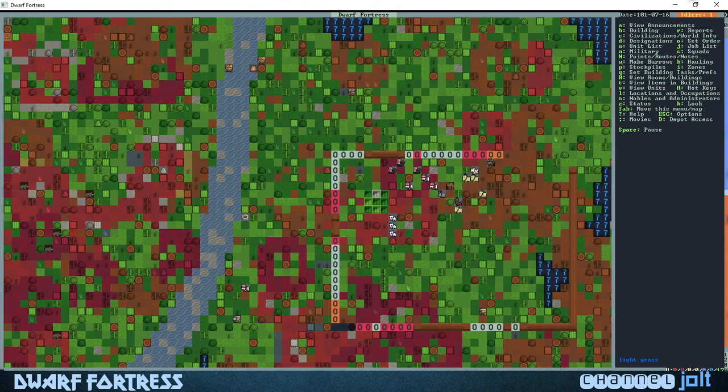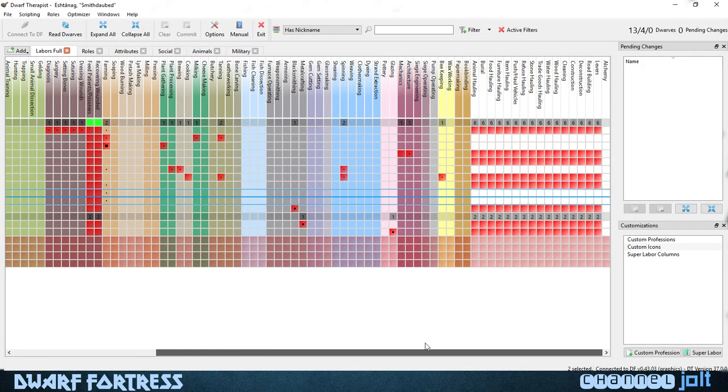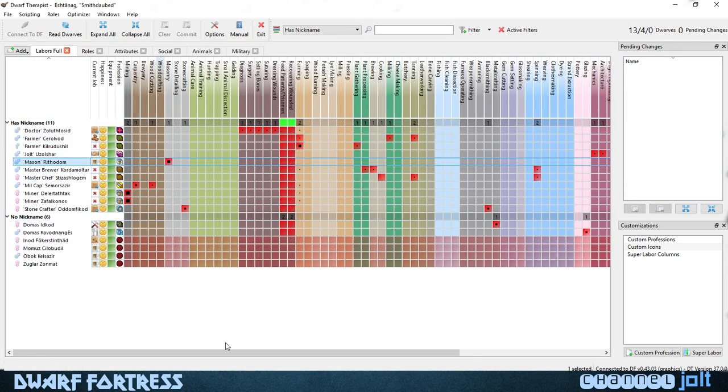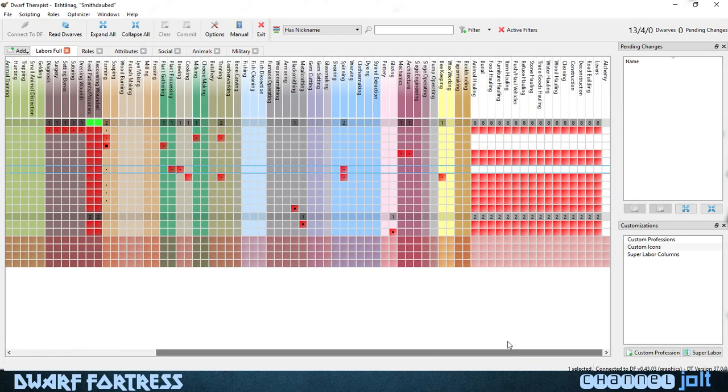I'm going to go and turn on hauling for our miners again because it looks like they don't have anything else to do. I have both of them highlighted, that's why I'm doing all their boxes — apply the changes. The master brewer isn't doing anything right now. You need to get to work buddy, break's over.